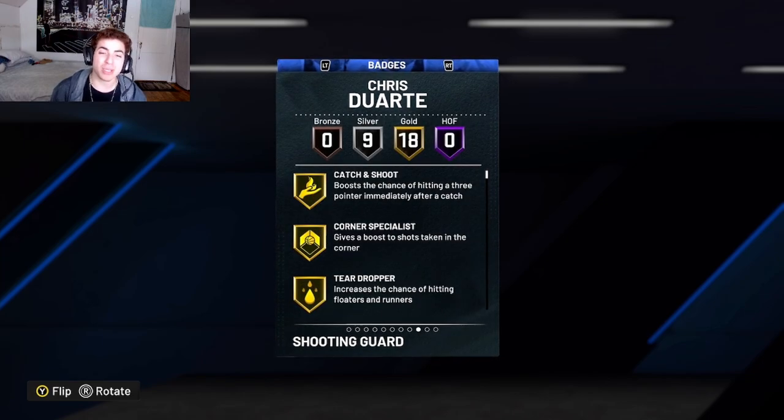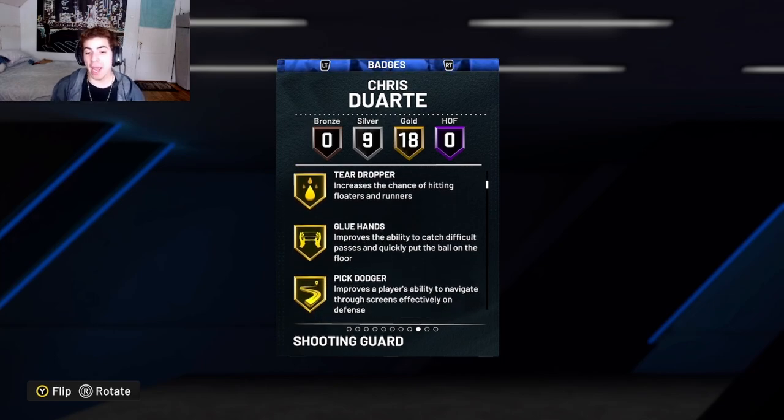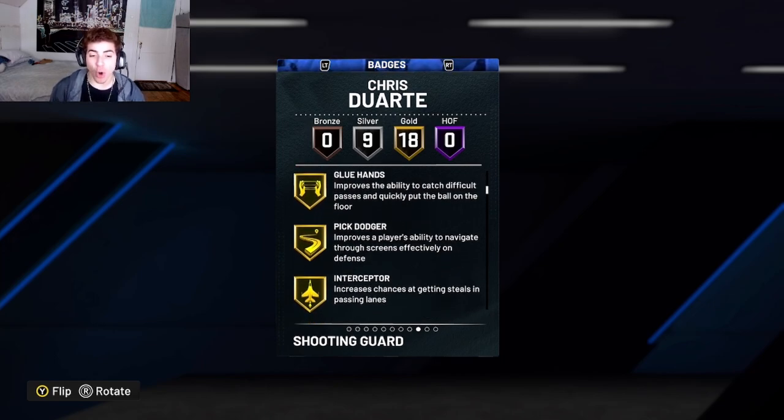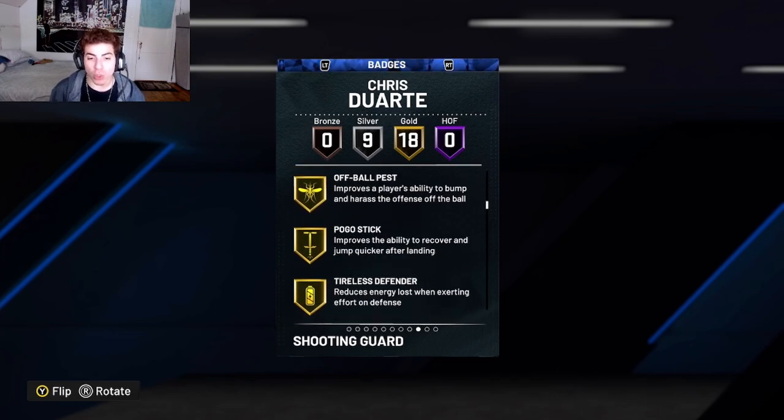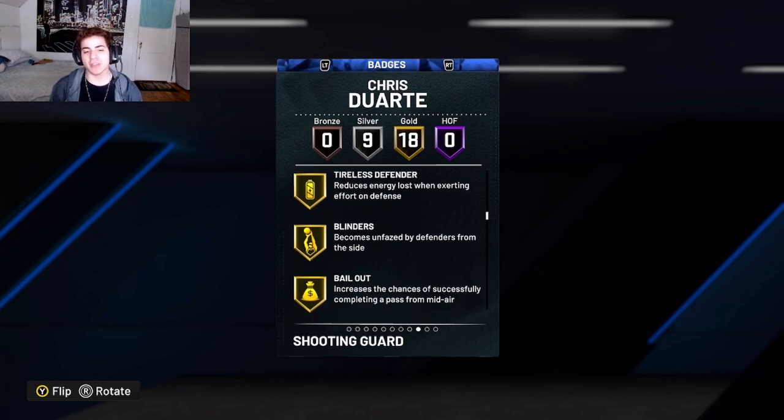But his badges are a big thing. He comes with 18 gold badges and 19 silver. His badges include: Catch and Shoot, Corner Specialist, Teardropper, Glue Hands, Pick Dodger Gold, Interceptor Gold, All Ball Pest Gold, Pogo Stick Gold, and Titleist Defender Gold. Almost all these badges are defensive badges — on a Sapphire.